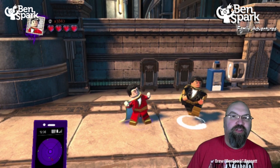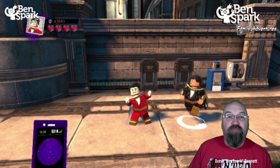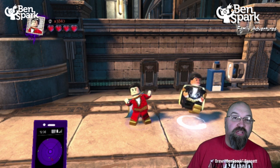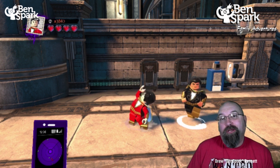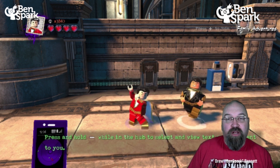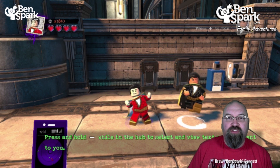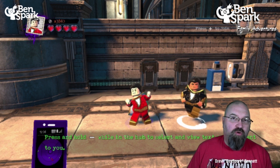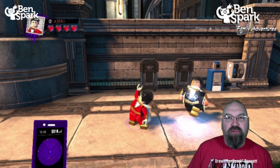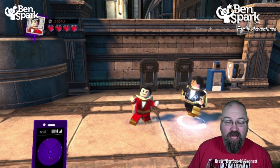Hey, it's Drew Bennett from Ben Spark Family Adventures, and I am going to play the brand new level pack that came out for LEGO DC Super Villains that I'm playing on the Nintendo Switch. These are the characters that are in the game — Shazam and Black Adam — but we're going to go to the movie level and play as the Movie Shazam, because the Movie Shazam actually came out today.